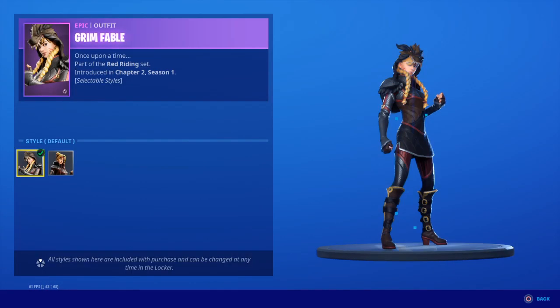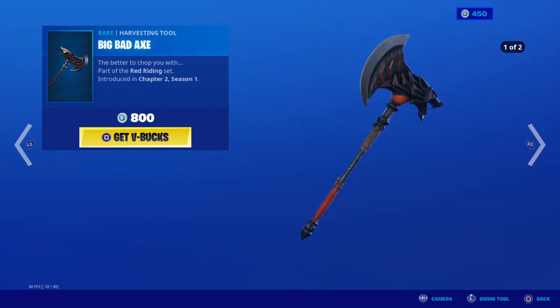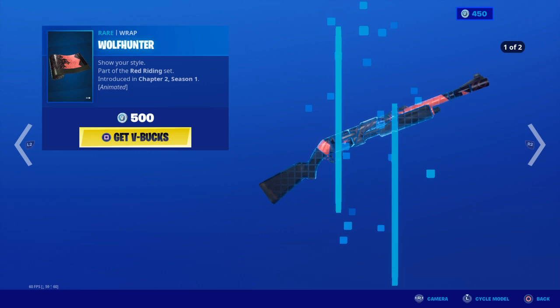Grim Fable is back with the Pack Leader back bling. She has two edit styles: default and no hat. With the back bling — or I mean with the pickaxe — Big Bad Axe, and the Wolf Hunter wrap.